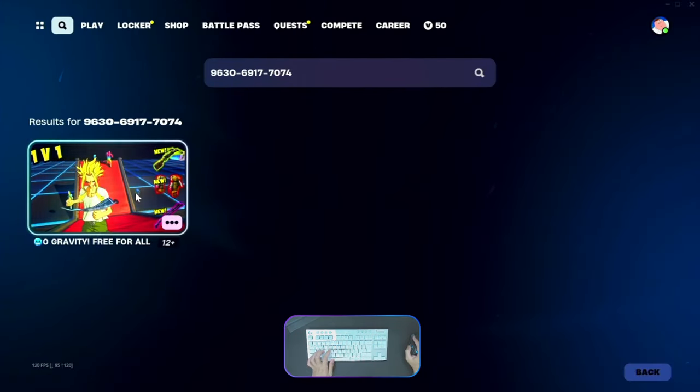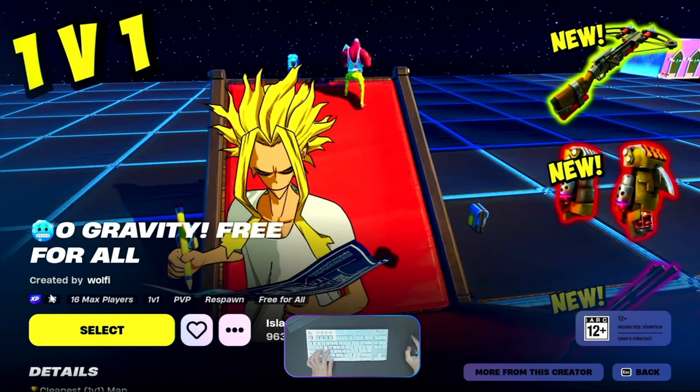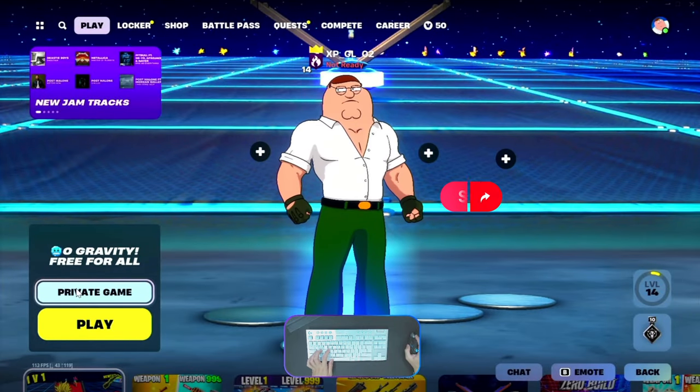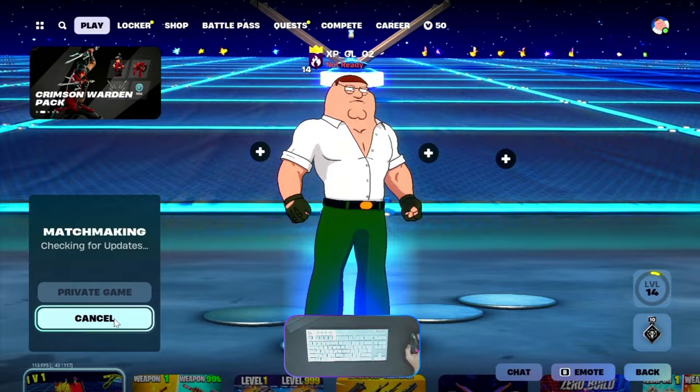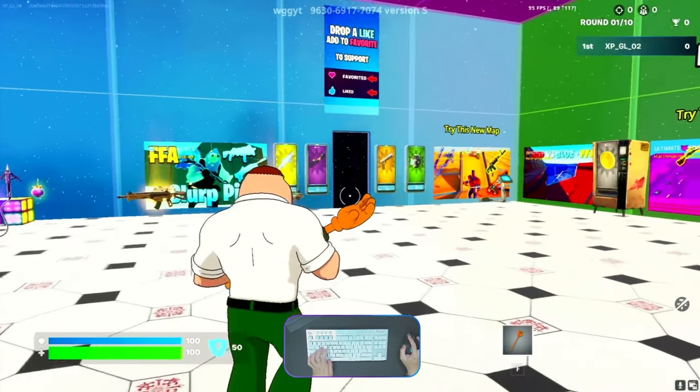This is the one zero gravity free-for-all. Make sure there is an XP icon available and make it a favorite. You should always choose a private game, and let's play.